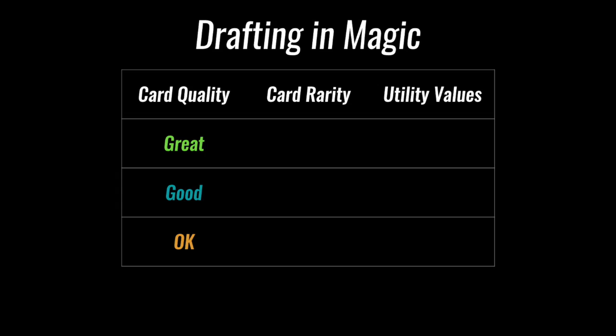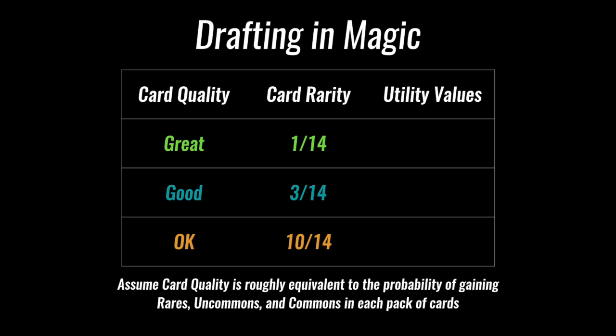Say that one card in the pack is great — it's perfect for a deck, the kind of card someone would use as the foundation. Three cards in the pack are good — solid cards that serve as the major support. If the great card defines your deck, a good card does the heavy lifting. The other ten cards are just okay; not the most exciting, but you need them to fill out your deck. We're saying usefulness exists at the same ratio as rarity. I asked some Magic players about scaling, and we felt like 1, 4, and 10 was a simple yet meaningful way to look at the problem.